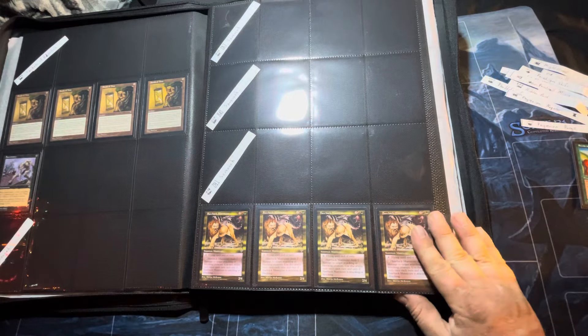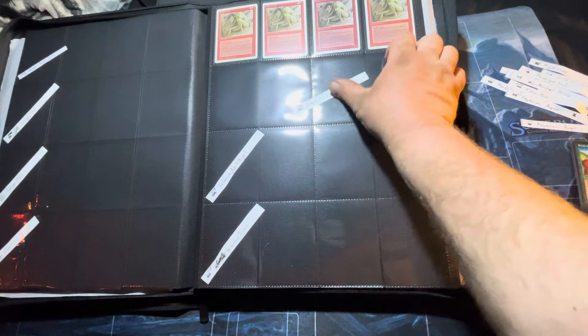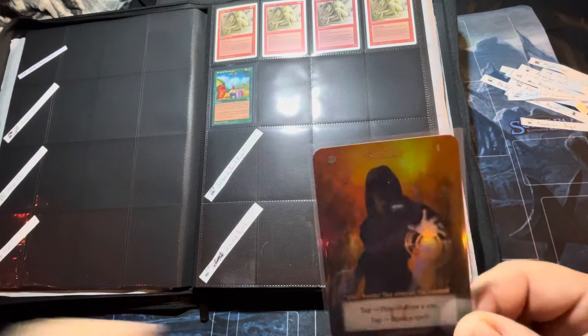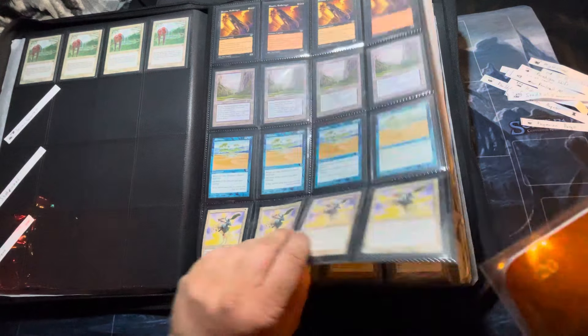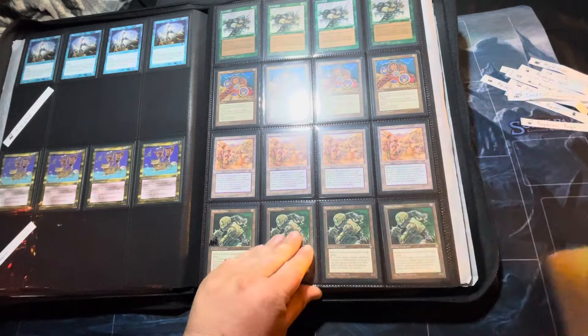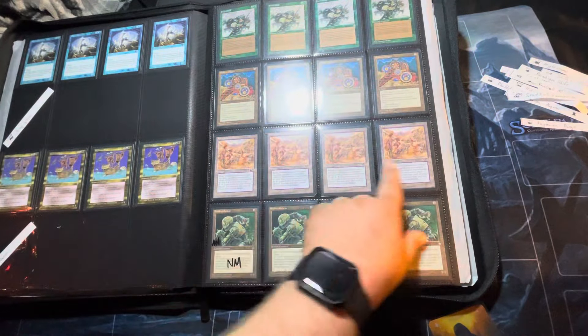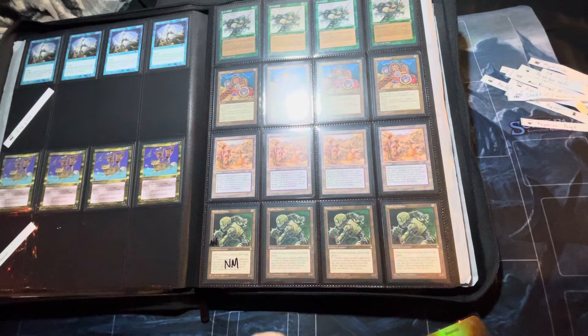Now we've got Paradigm Shift. Remove all cards in your library from the game; shuffle your graveyard into your library — for one blue and one colorless. There's the Mox pages we'll never fill — more Moxes we'll never fill. Those will be some lonely, lonely pages. There we are, Paradigm Shift right here, right before the Pauper's Cage. Slide that bad boy right in there.